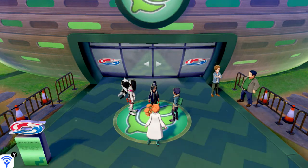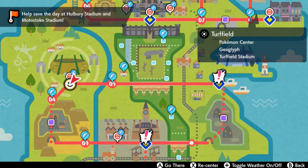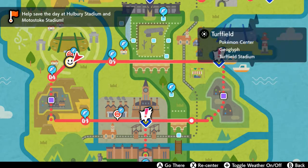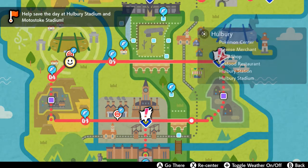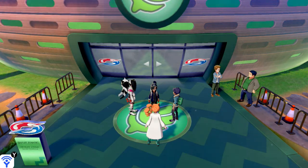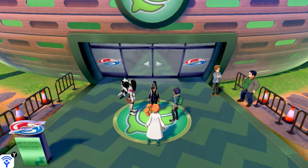As you can already see, there are two more disturbances — in Hammerlocke and Motostoke. In the next episode we're going to be taking care of business at both those locations. We could go straight there right now, but we're going to take a pause here. Stay tuned — in the next episode we'll be taking on both Hammerlocke and Motostoke gyms with these dynamax Pokemon. You do not want to miss this. See you guys next time!